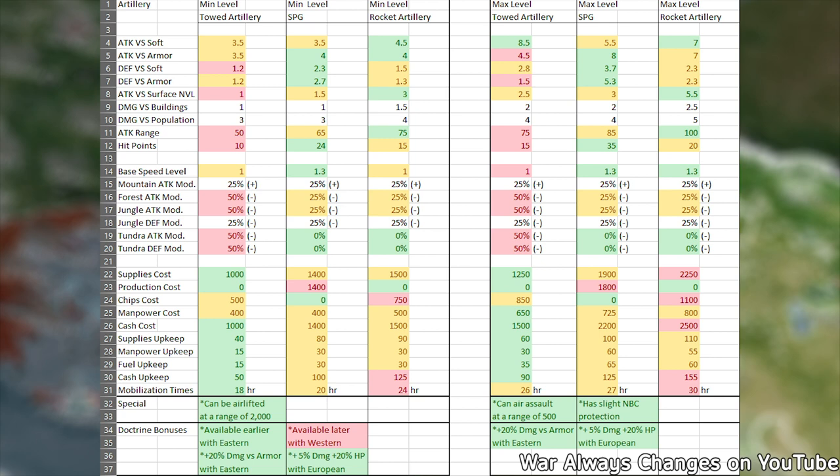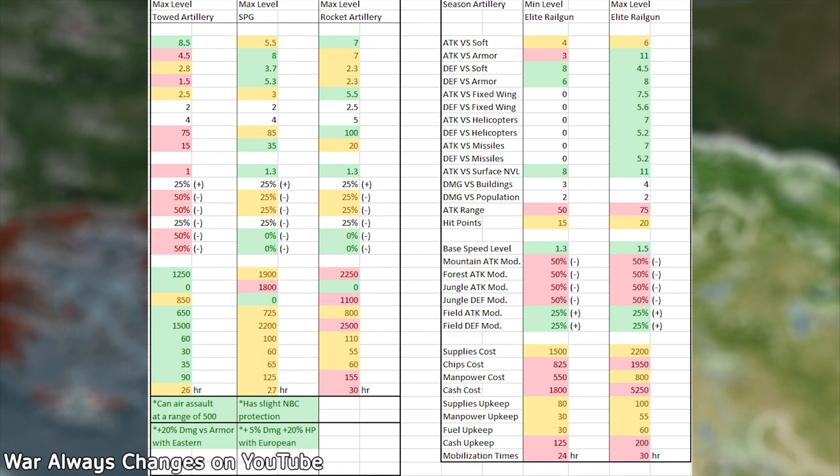Rocket artillery are pretty great. They have a range of 100, do decent damage, but have very high cost and mobilization times. While I cannot say if they are in the game at the time you are watching this video, Elite Railguns are pretty good — they can attack both ground and air targets, which is what really makes them worthwhile. They do massive damage against armor, though big downsides include debuffs in mountains, forest, and jungle. They are also very expensive, and you can only mobilize 10 at a time. They also share the same short ground attack range that towed artillery have.